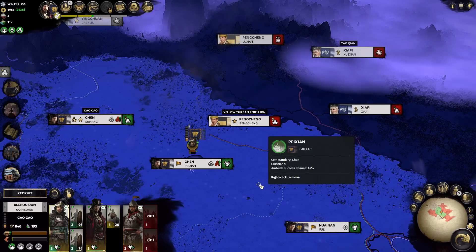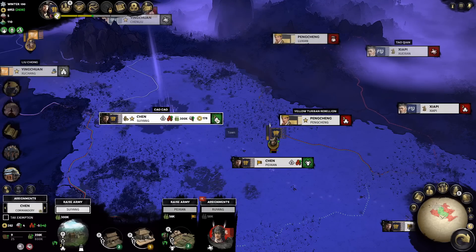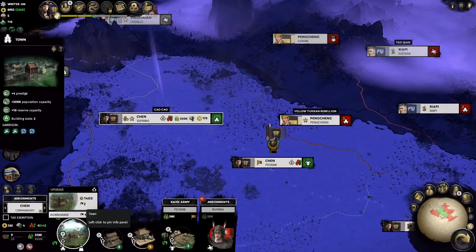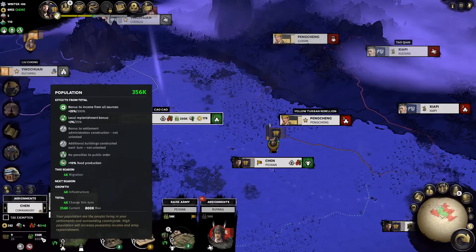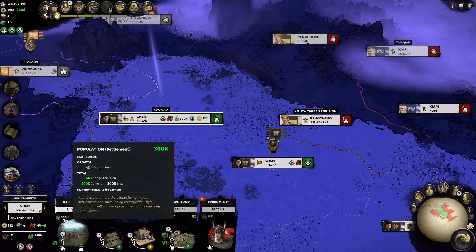This episode is laying out the plan for the next three turns in terms of growing our economy using the mission bonuses. In Chen, we have a level 2 town giving us two building slots, four points of prestige, and 300k population capacity — which we've already reached. Our building is giving plus 4k, but it can no longer increase because we're at max. If we want to grow our population anymore, we have to upgrade it.